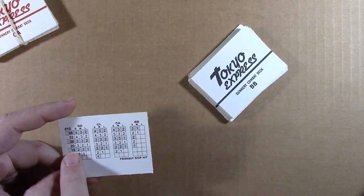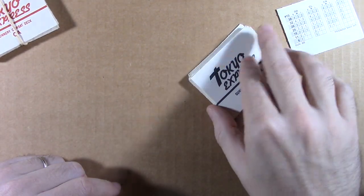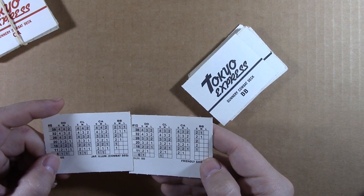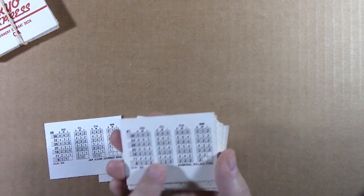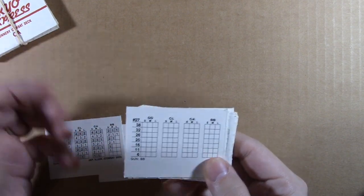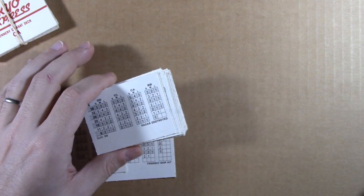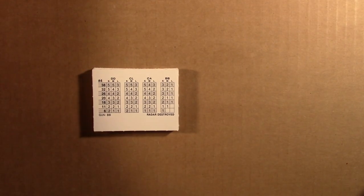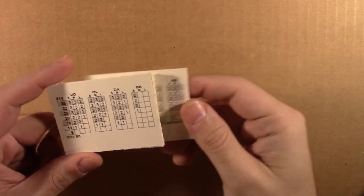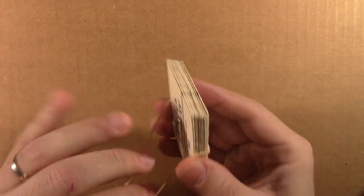Once you get your combat attack value and the number of damage you did, you set the card aside, and then the next time the battleship shoots at something, you draw the next one. You get some with lots of data and value, and then some with quite a bit of misses — like, all misses — not every time you shoot something are you going to score a hit. I just wanted to take a moment to show that I thought was really cool: each of these cards gives you such a wide range of potential hits, misses, a little bit of damage, lots of damage — all based on the type of ship you're shooting at.